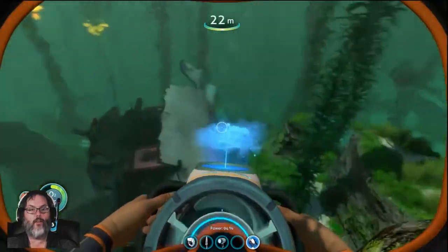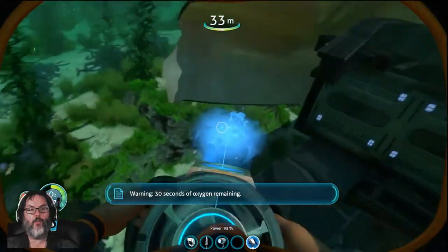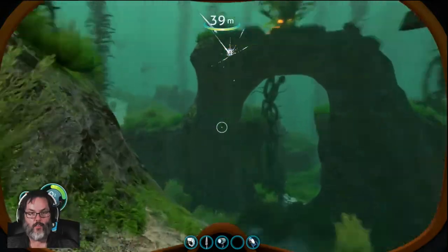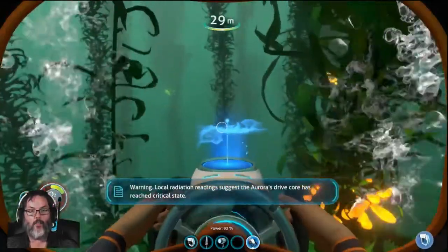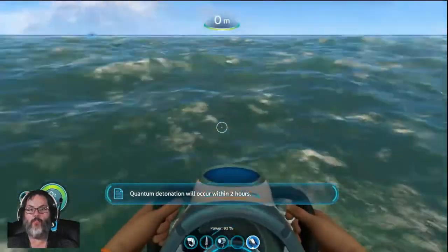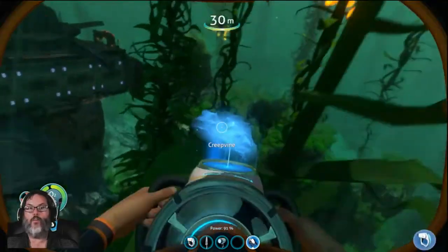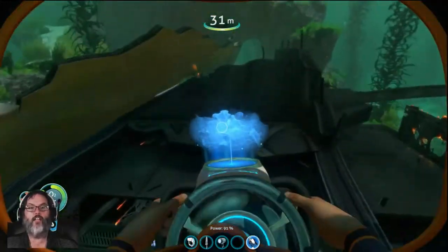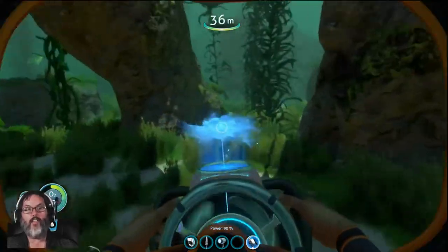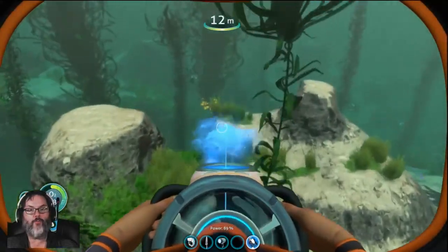There's a couple of them down there. Oh hello, what the hell? I haven't seen this before. I got bitten by one of those things. Gotta keep moving with those things. The way you get away from them is — you don't try to out-swim them. I think the sea glide is faster than they are, but if you're swimming, just strafe side to side.